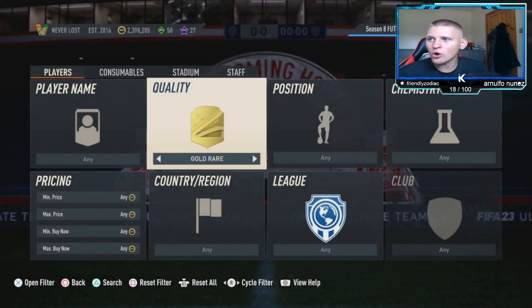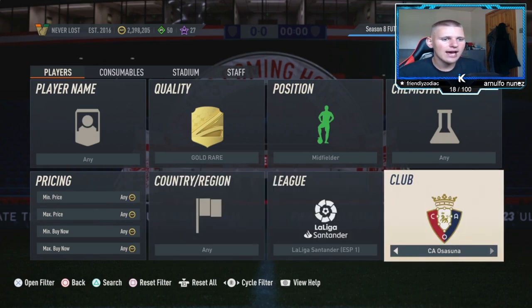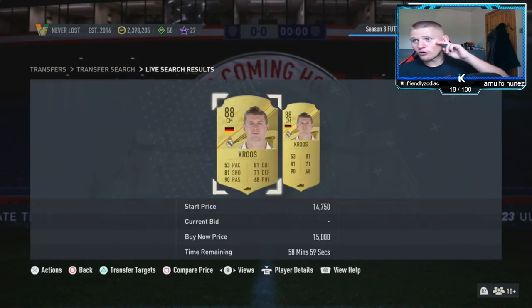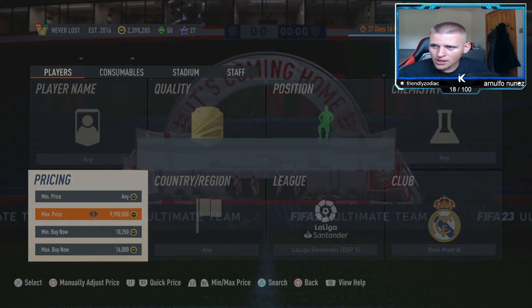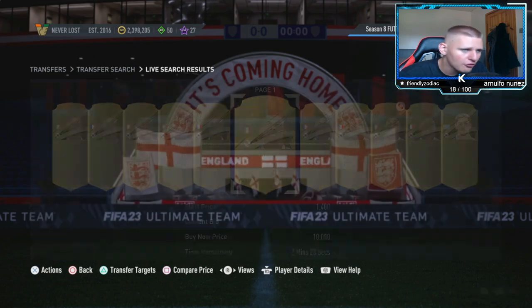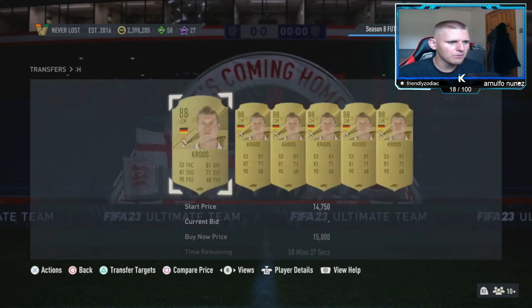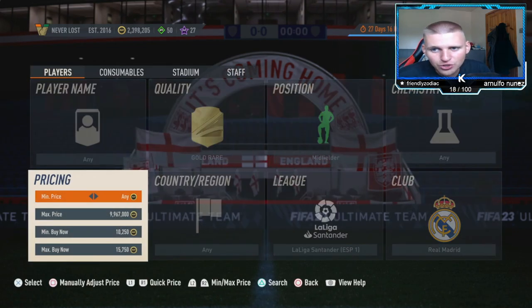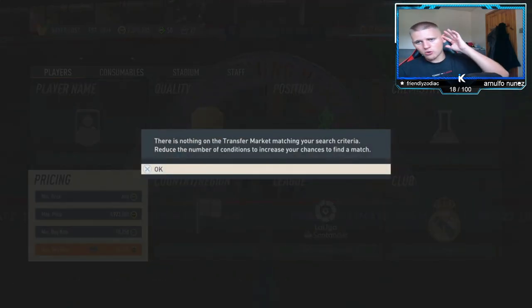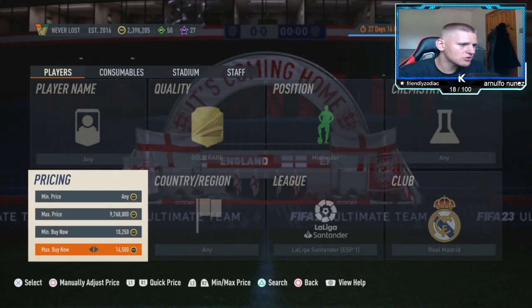The second method is another gold rare filter — this time a midfielder. Chem style any, nation any, league La Liga Santander, club Real Madrid. I've just realized all three of today's methods are La Liga — it's a full La Liga day! Go to 10,250 buy-now first to get rid of the non-walkouts: Camavinga, Tchouameni, and Valverde can't appear above that price. The two players you're looking for are Toni Kroos and Luka Modric at around 15,750 coins. You lose just under 800 coins on tax, so going down 1,000 you make about 200 coins profit; going down 1,250 you make around 500 coins per card.